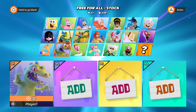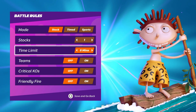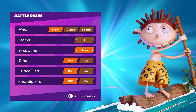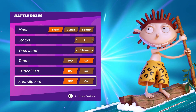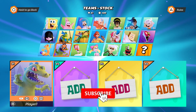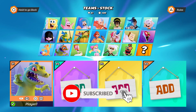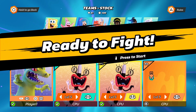So what you want to do is go to stock mode, change it to one life, put the time on one minute, make sure teams are on, and make sure you put friendly fire on — because it has to be teams. So put friendly fire on. I've picked Reptar, but you can pick whatever character you're most comfortable with, and I've put myself up against three Oblinas.